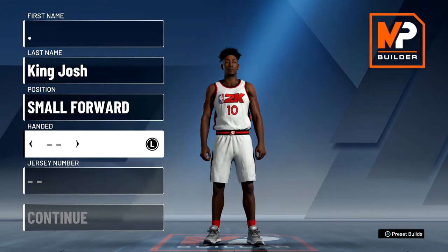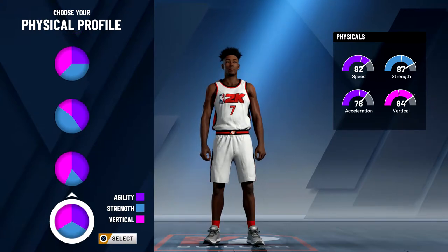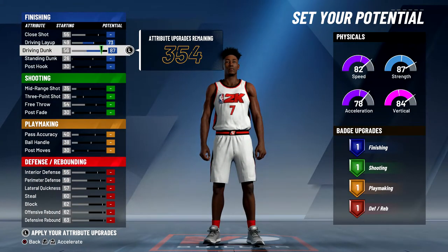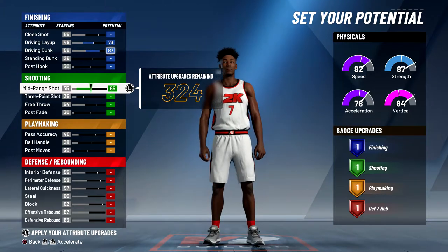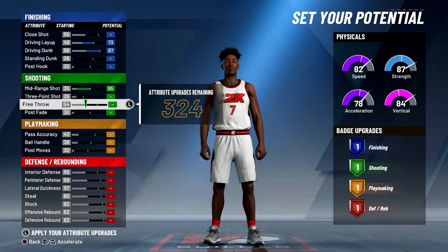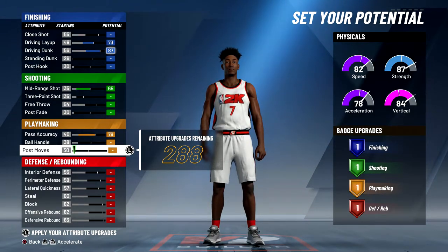Next we're going to get into the two other lockdown defender builds. For these other two builds you're going to want to go small forward. For this second build you want to go all the way to the bottom — we're going with a pure lockdown defender. The last build was just to guard guards, not big men, but this one will be able to guard both. We are going to choose the bottom pie chart because you get a lot of speed as well as 87 strength, which is insane for a player that fast. For the attributes we're going to max out the driving layup and driving dunk — it's an 87, which means you can get contact dunks on a pure lockdown defender. For shooting, max out the mid-range to a 65 — I wouldn't suggest touching the three because it only goes up to a 50. This build should just be able to shoot mid-ranges so people actually guard you and don't sit in the paint. I wouldn't touch the free throw or the post fade — the post fade only goes up to a 65 and the free throw only goes up to a 78 in pro-am. For passing accuracy I would max that out; ball handle I wouldn't touch because you can't get it to 70 anyway and you're not going to be dribbling much. Post moves only goes up to a 60 and you don't have a post hook or post fade on this build so I wouldn't touch that.